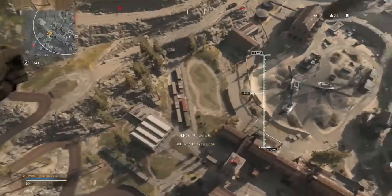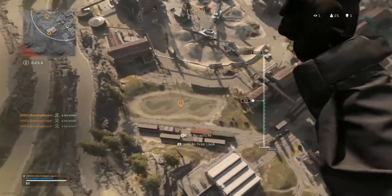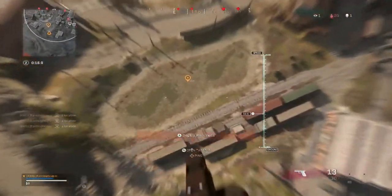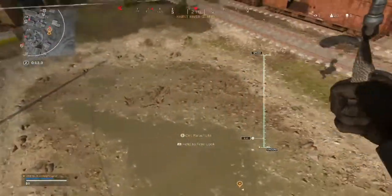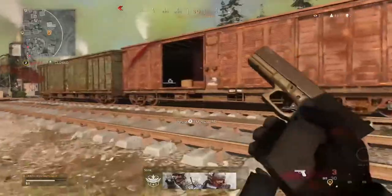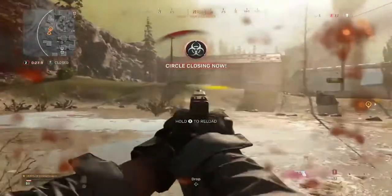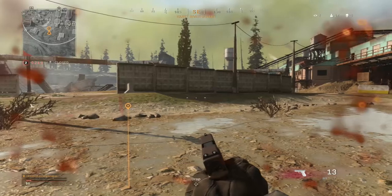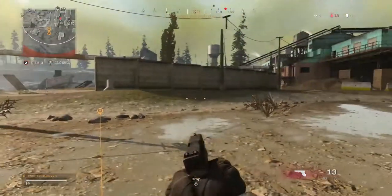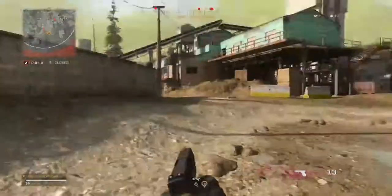Once you've popped your chute, you're looking around for a good safe place to land. You can mark a location on the fly from your parachute — wherever the middle of the screen is, you place your marker. You can adjust it a little until it's exactly where you want. This lets your team know where you're planning to land, so if you go into different buildings they'll know which one you're in and can come help you if needed.